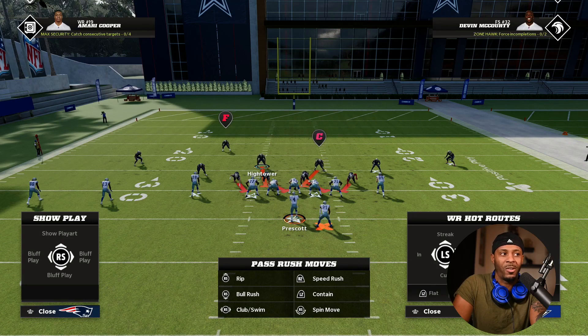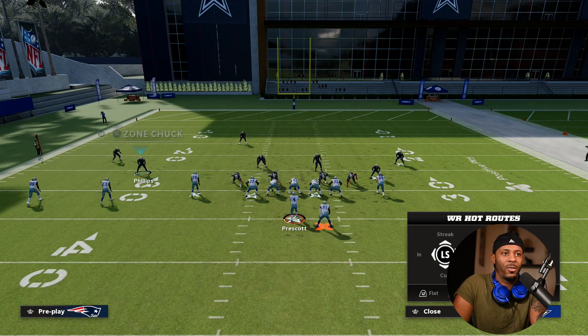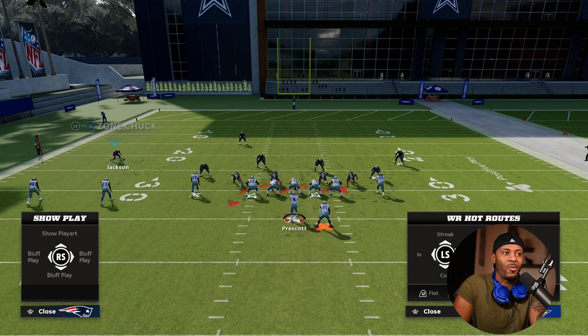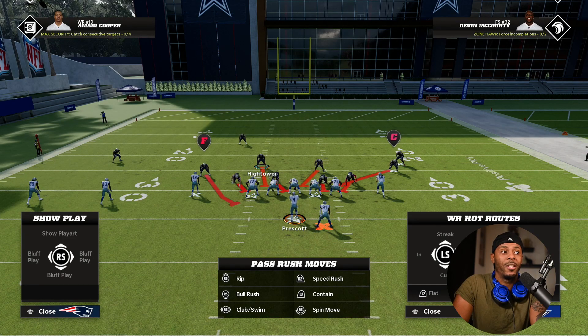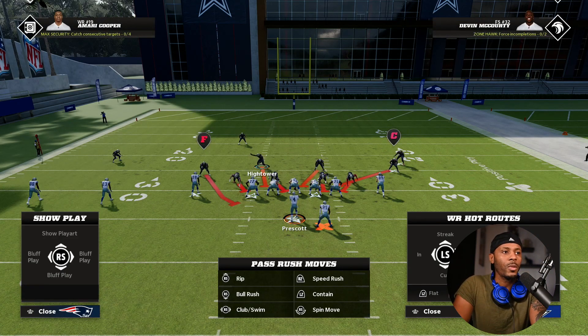If you want a defender repositioned it's a lot better to manually move him rather than base aligning, because moving him keeps him in the run game. If you want him back here, just move him like that instead of base aligning on runs. If you think it's going to be a pass, that's different — base align for pass because you're putting those players in a pass-first mindset and they won't worry about the run.